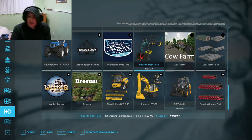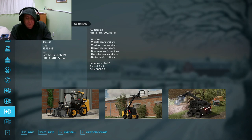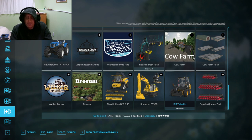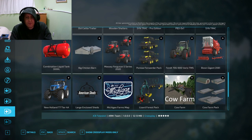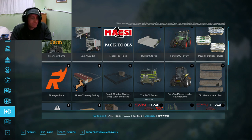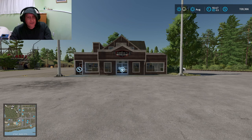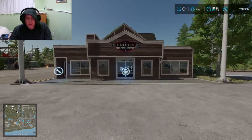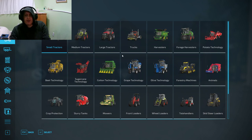The other one was this Teleskid — it's a skid steer with a telescopic arm, which is very cool. We're going to take a look at that as well. Without further ado, let's jump into the game. We're here at Eddie's store — let's take a look at some of these mods, what they're up to and what they're all about.